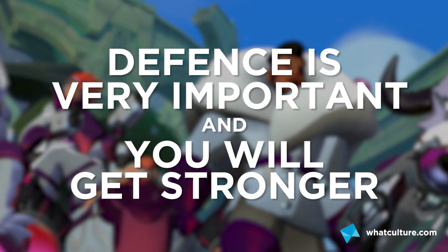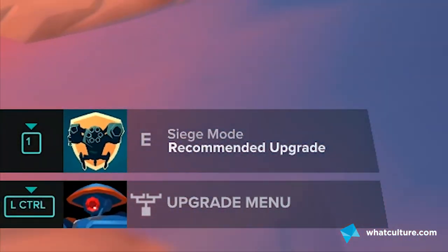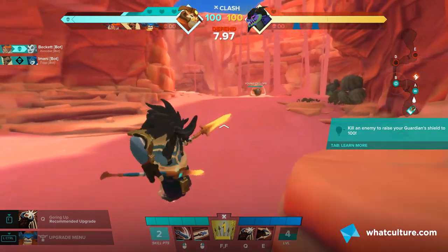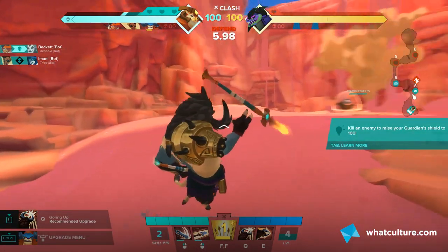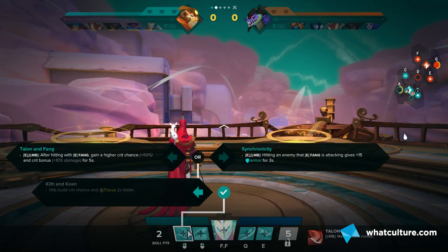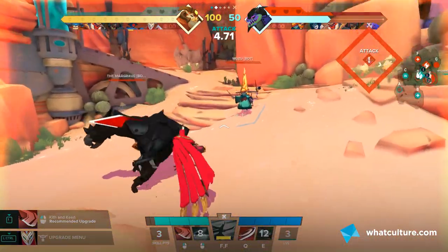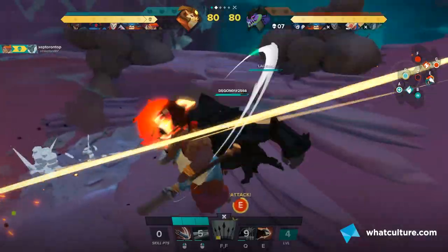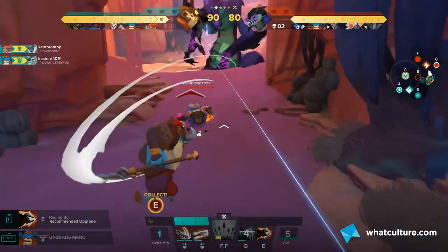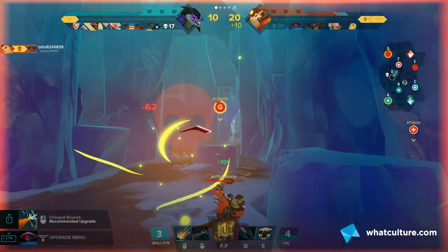Number seven: remember that defense is very important and your character will get stronger as the match progresses. Gigantic suggests in the bottom left which abilities you should be upgrading. Each character comes with two tiers of skill unlocks. It's best to take time between deaths on the spawn pad to bring up your skill tree and see where you want to go. Melee abilities can be buffed with status ailments like burn damage, and projectiles can be given wider damage radiuses. Take time to analyze your approach and think about when to hang back and when to strike.